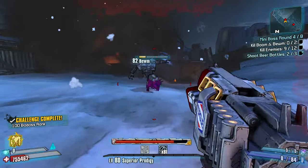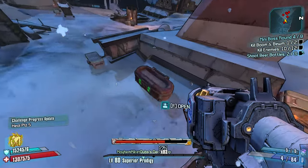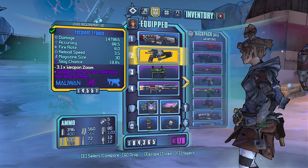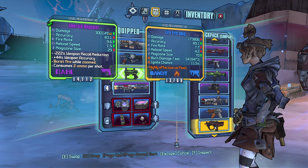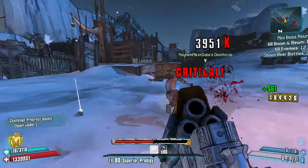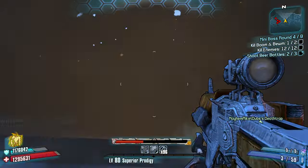Shotgun damage - yeah let's take that. Shotgun damage, shotgun reload speed - perfect. You got Deputy's Badge relic. This couldn't be getting much better. A Jacob's Shoddy for racks - I think that could be something we'd want. Makes dealing with racks so much easier just to have a Jacob's shotgun. Plus I can stack up Anarchy super fast.